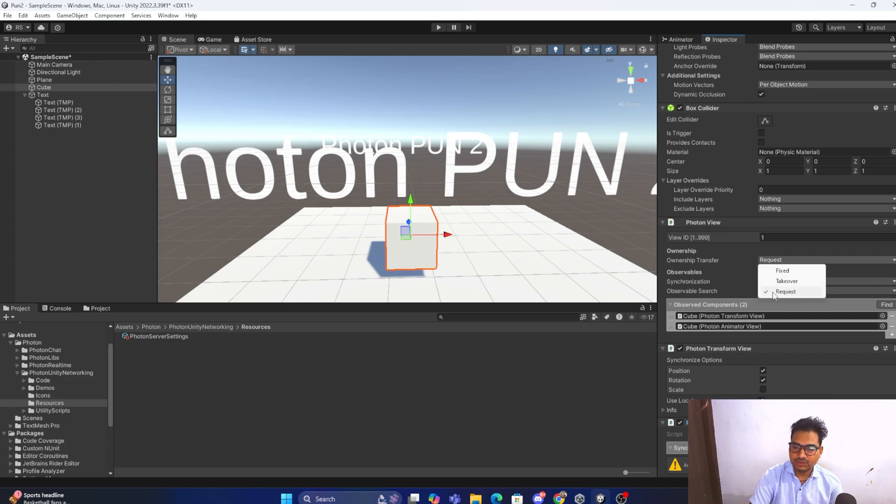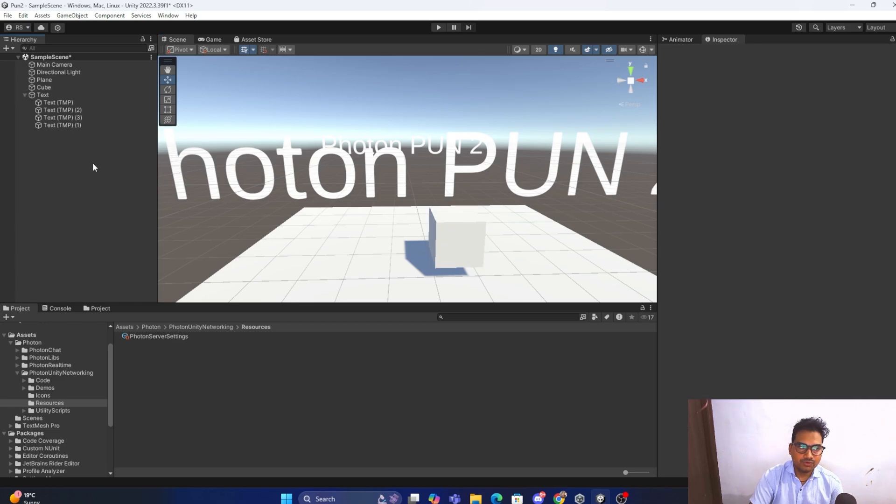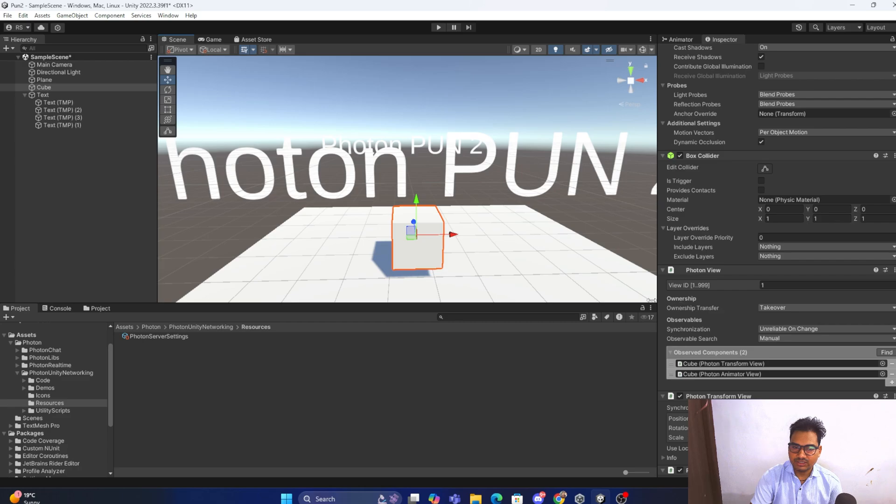If the object is outside the player, you must decide: Request means you send a request and the ownership will not transfer until the other player accepts. With Takeover, many people think you can directly change ownership, but that is not true. On Takeover, you still have to make a request, and after making the request you will automatically get access to sync the movement, transform, or animation. When a room is created, whoever created the room is the master client, and the master has authority over the object by default.